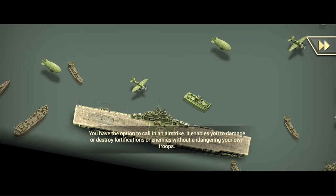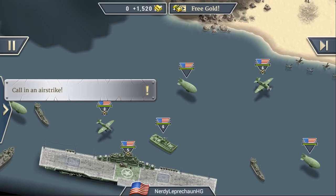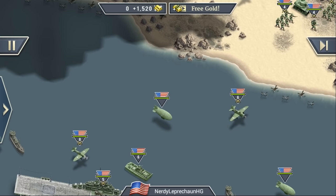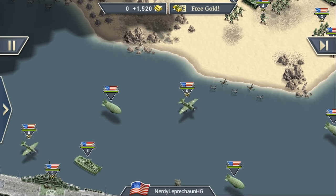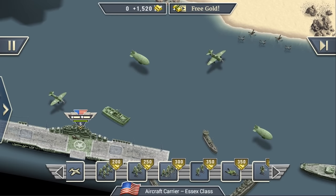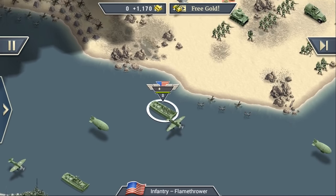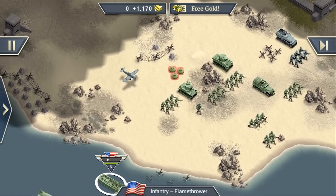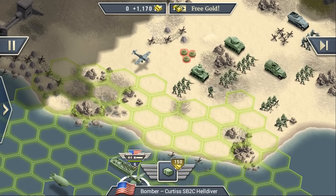An airstrike - we could also use that, but it's quite expensive. The secondary objective costs 500 gold. So we basically have 1,500 gold to spend, but we have to be really careful. I will only call in an airstrike if there's a lot of units standing in a cluster so I can get the most out of it. Otherwise I'll leave it because it's too expensive.